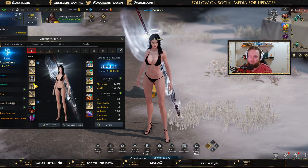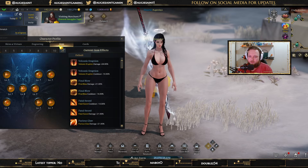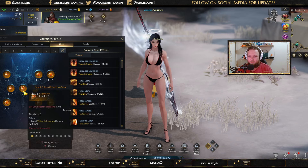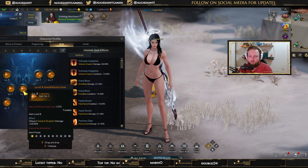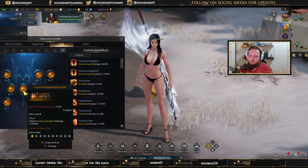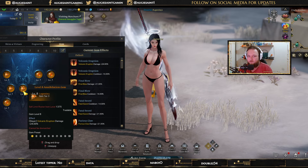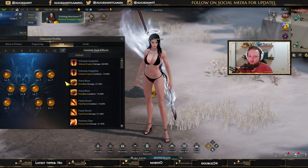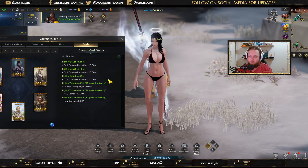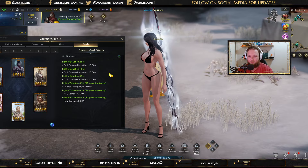Gems: she only has sevens with one eight right now since I've just rebuilt all my characters. Now that I've got them to 5x3 plus 1, I'm going to start working on gems — my Slayer is next up for full gems, I'll get her level nines and eights on everything. Cards: we have Light of Salvation 30 for all our DPS, as well as KLC 18.